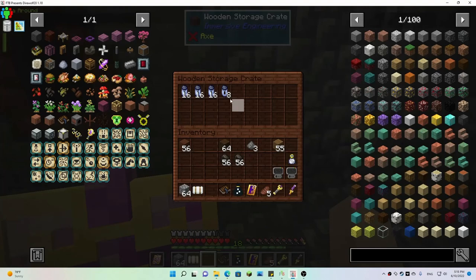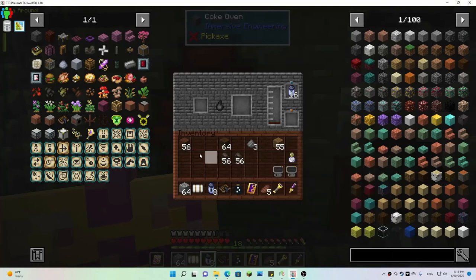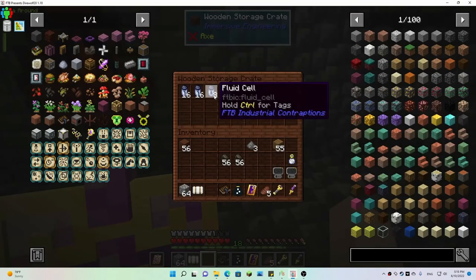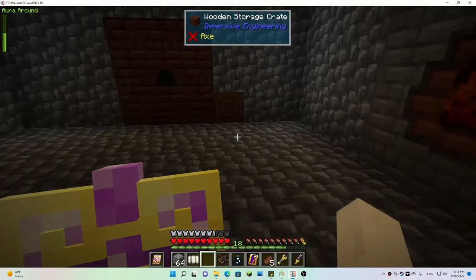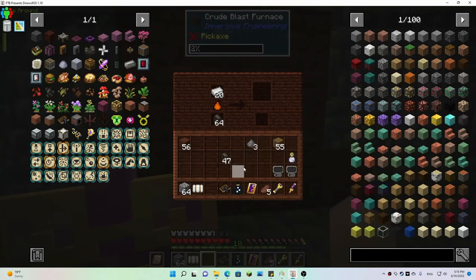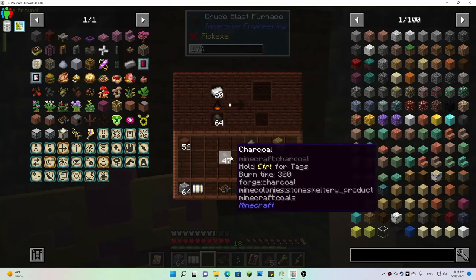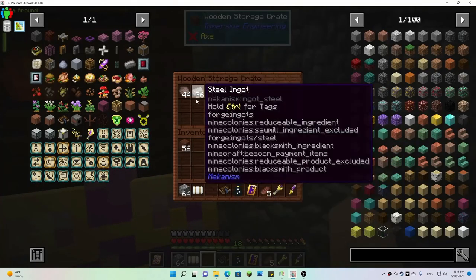We can put those in there and make sure this guy's filled up — throw that in there. Now we can throw some more charcoal in there. This would be nice to be automated because it takes so much charcoal — I think it takes like four charcoal per iron ingot, so that's pretty pricey.